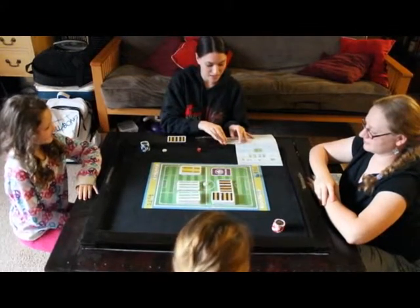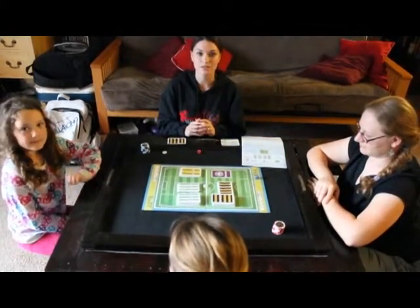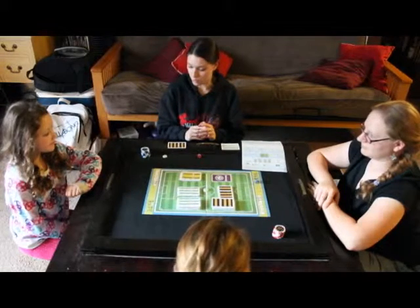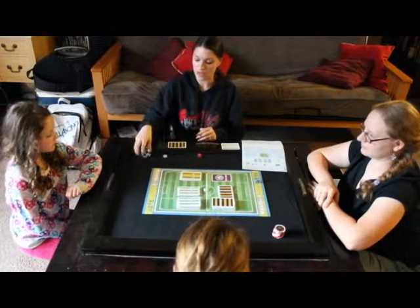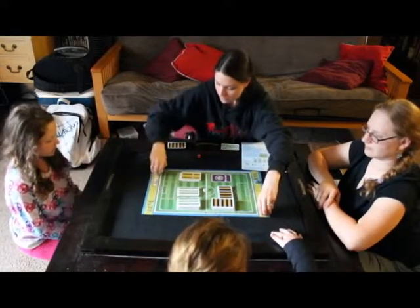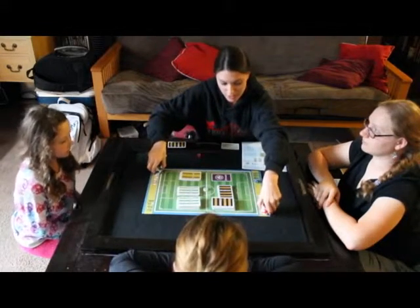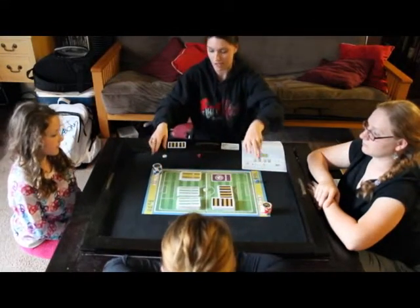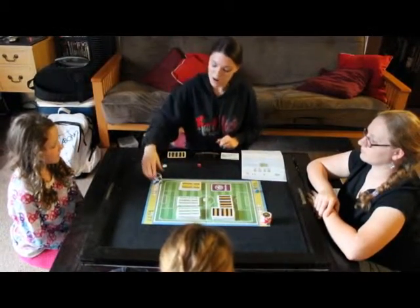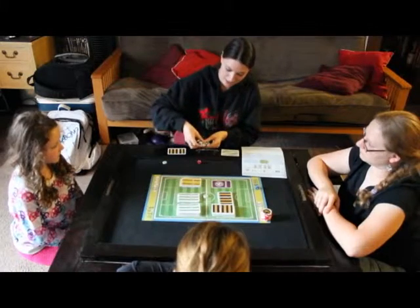Anywho, this game is meant to educate people on the basic rules of soccer. It should be a pretty quick playthrough. Ordinarily, the goal is — there are two halves to the game, and the goal per half is to gain five chips. The first team to ten chips by the end of two halves wins the game. However, in our case we're going to do a very quick playthrough, so we're going to be playing to six.